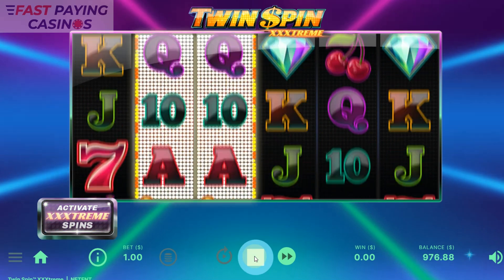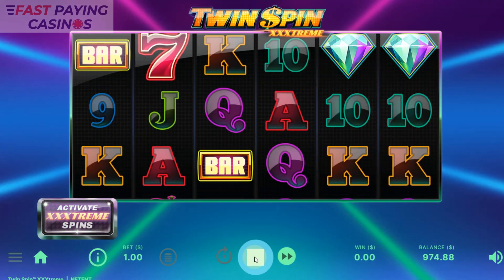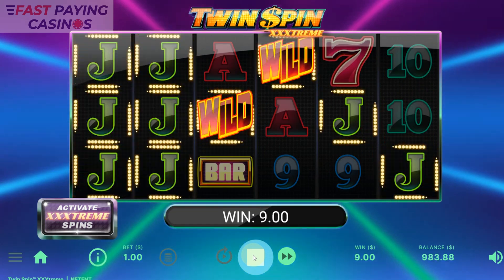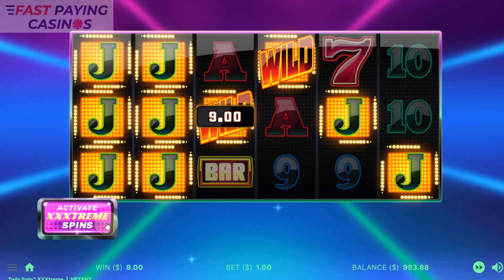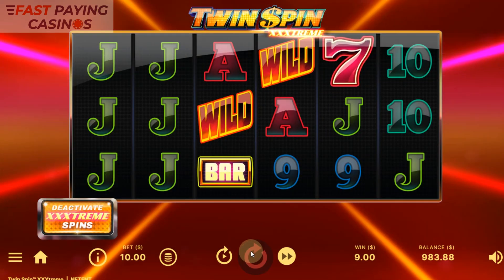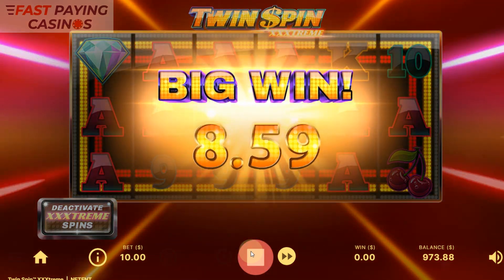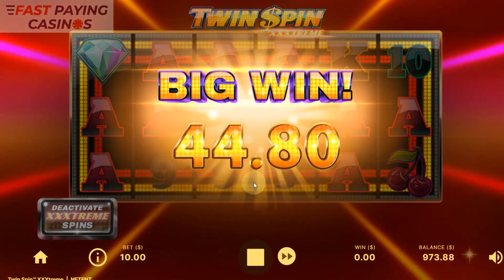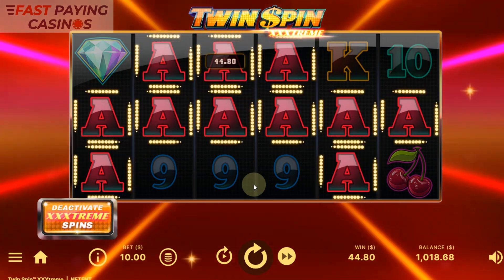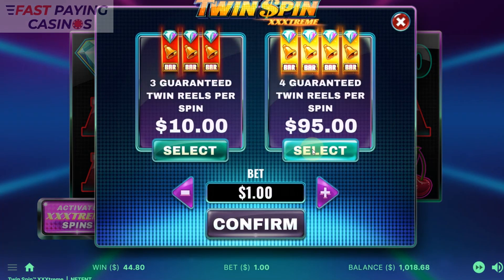This is obviously a high volatility game — before it was a medium sort of volatility, but they've stated on their website it's high volatility, as the top prize has gone up by over eight times. So we'll do the Extreme Spins with three reels. Well, that was a good one — 44.8x! And that was 32 ways of aces for 1.4x. Now we'll do the big one — four reels — and see what we get.